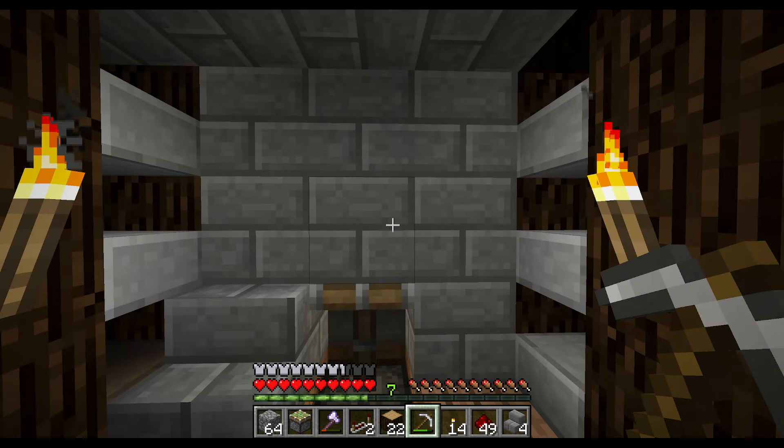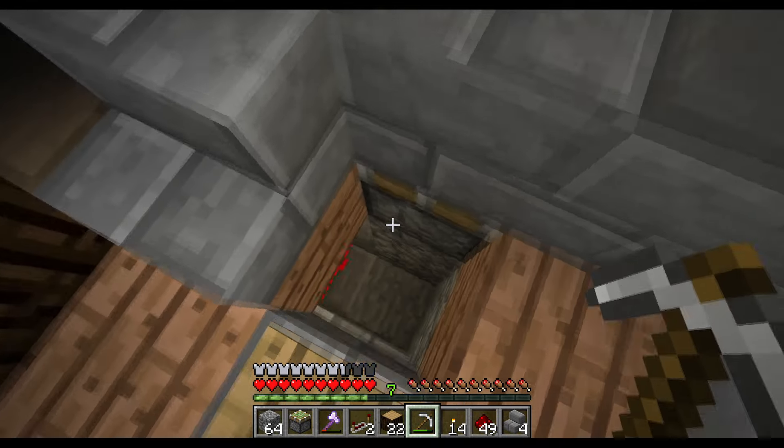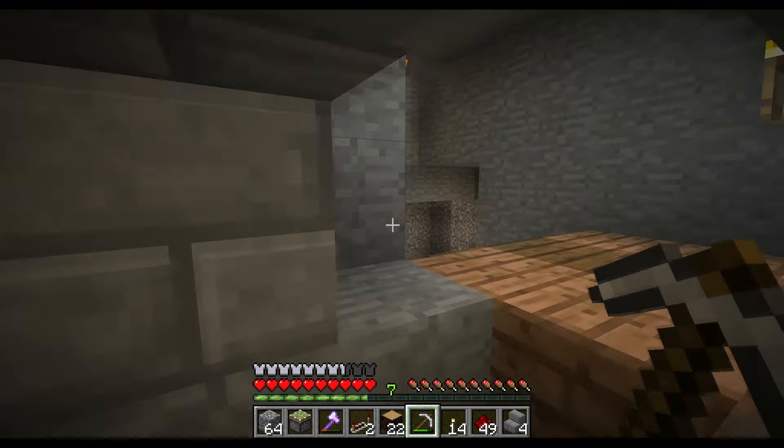Hello there, friends. Today is going to be a bit of a mixed bag. I want to show you a few things I've done around the base so far. I finished — well, didn't fully finish — but I added this path from the enchanting area out this way, and I put on the redstone door.